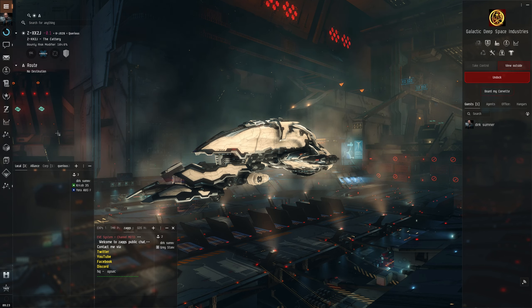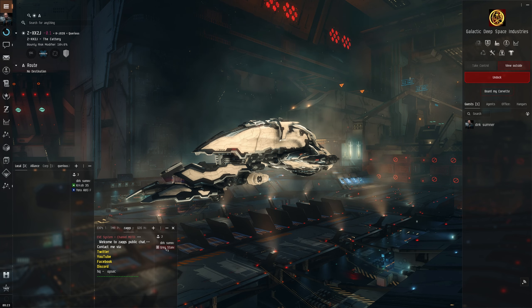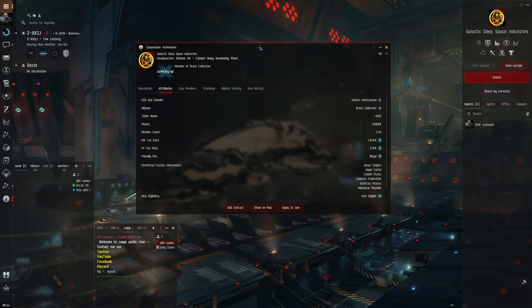I don't really want to rely on the corp to be given ships and things unless it's for SRP fleets. Just to touch on the corp real quick - it is Galactic Deep Space Industries, what a bunch of good guys. The onboarding process was fantastic from Sport and Ted, just want to give those guys a shout out. You do need to sign up for the Brave and Goon things and all that, but that's just general nullsec stuff.